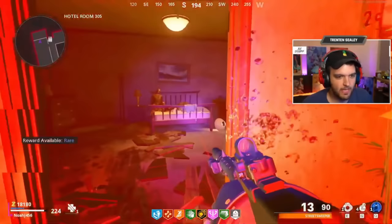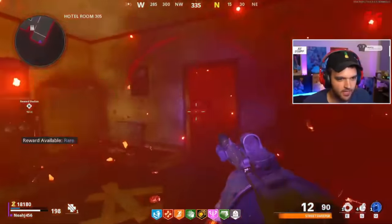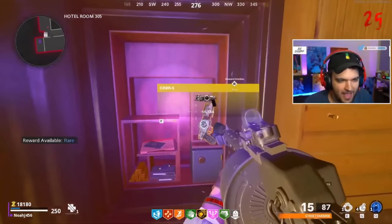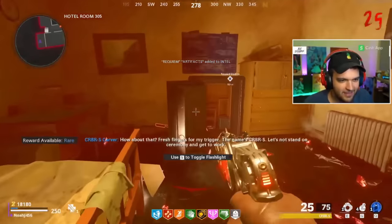Once you have all three numbers, head back to the same room where you got the hands from Klaus's victim. There's a safe in the corner — get on it, start turning the dials, and enter all three numbers. You'll get your free Cerberus out of it, which is needed for the Easter egg.